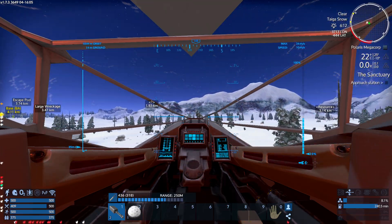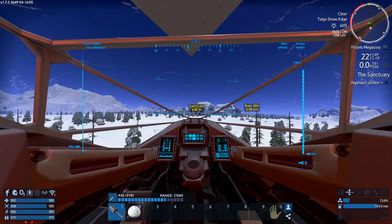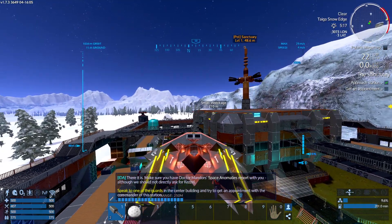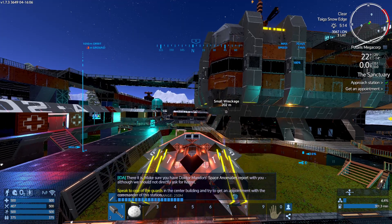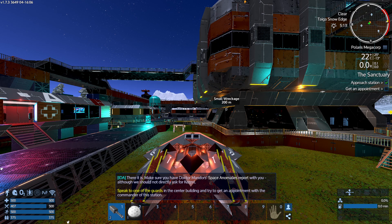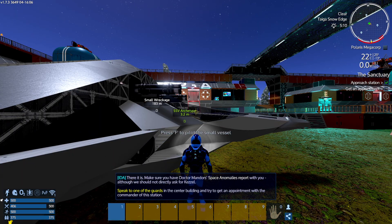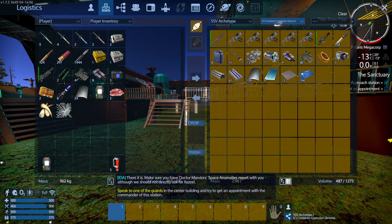So now let's sell some stuff — I think it's time. Make sure you have Dr. Amanda's Space Anomalies report with you. Although we should not directly ask for Castle — speak to one of the guards in the center building and try to get an appointment with the commander of this station. The last time I tried this mission I actually saw that thing I had to take. Let's just turn off thrusters and lights and we should be good to go. I do believe I have some stuff to sell here.